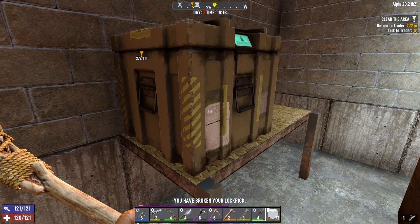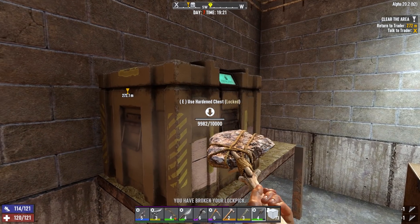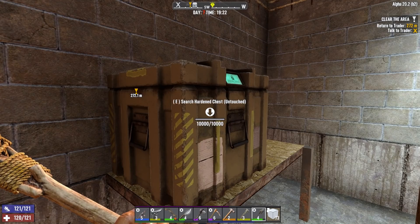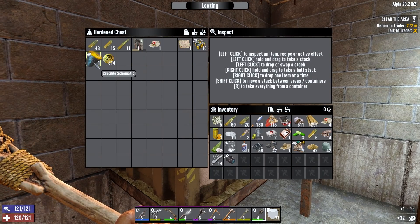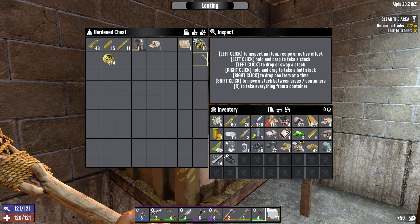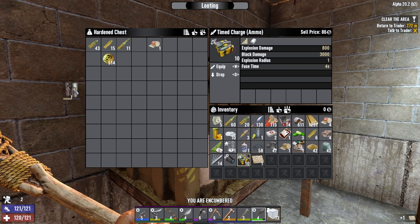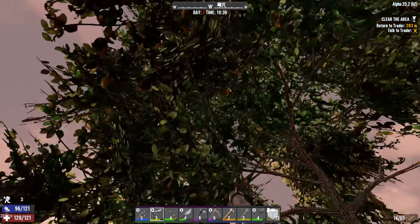It makes it feel a lot more worthwhile having lockpicks to open them rather than just thinking I'm not gonna get anything good. So good change Fun Pimps. Let's pop this open. Funny game - ooh, extended mag, crucible schematic. See what I mean? The loot is worth it now. Also 10 time charges, basically like a load of lockpicks - I'll take it. Iron armor is no use to anybody. Some 9mm and some more magnum ammo - we can have more magnum ammo than bloody 9mm. Not that I'm complaining, I'm just surprised.